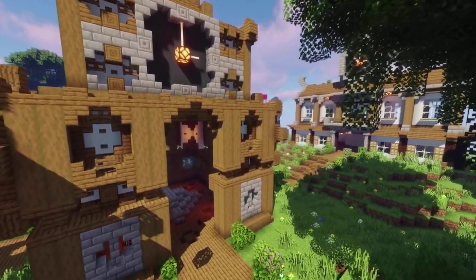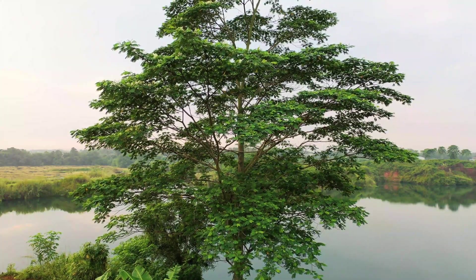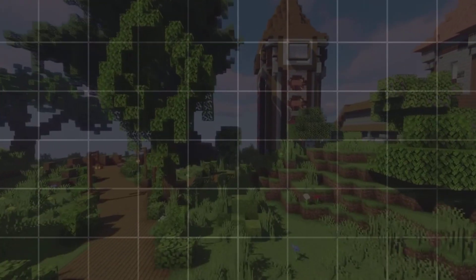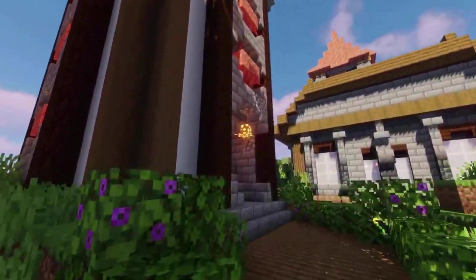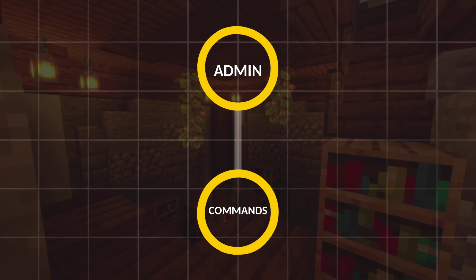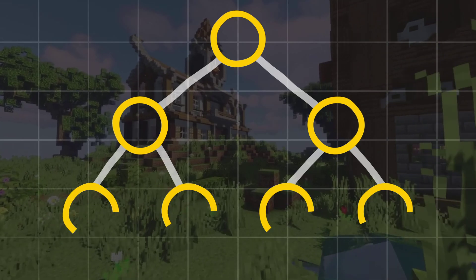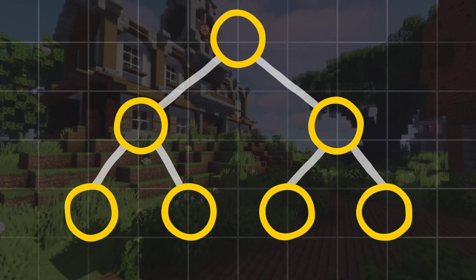So where do we even start with creating a permission system? How does it even work? Well, you can think of it as a big tree, where every leaf is a permission node and every branch is a connection. These nodes can be anything — for example, admin, mod, player, or anything else. Each of these leaves has a branch to other leaves. For example, we could have admin.commands, where the first permission node would be admin, and then under that we'd have another one called commands. This is called a hierarchical permission system, where every permission node can have a tree of permissions under it.